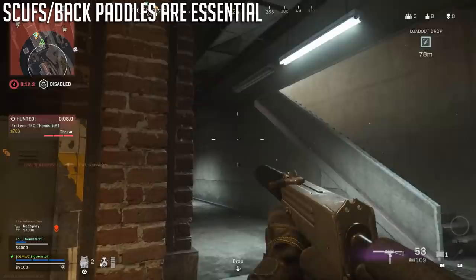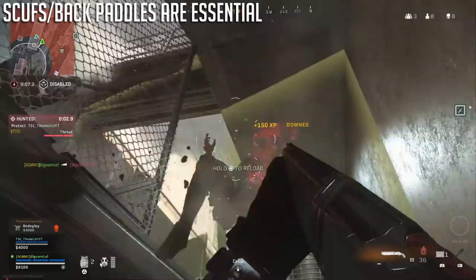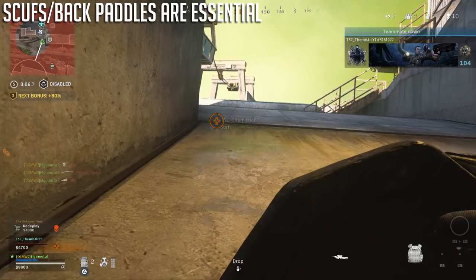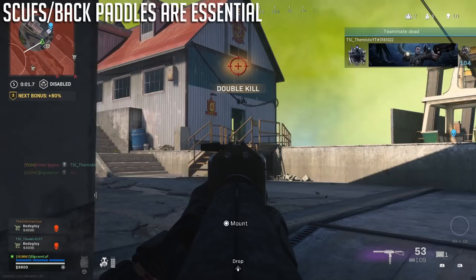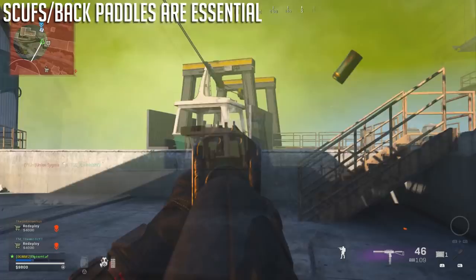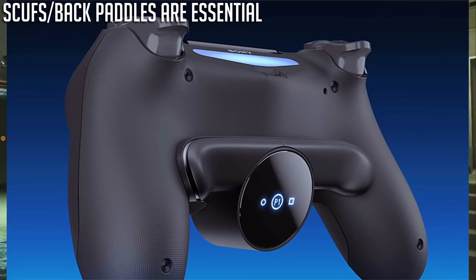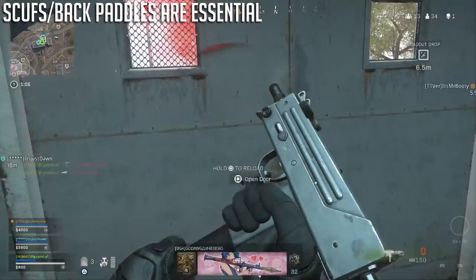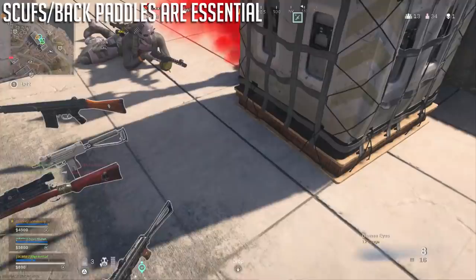First off, with automatic tack sprint it highlights the importance of having back paddles or bumpers on your controller. Mouse and keyboard players don't really have to worry about this, but if you have a base PS4 or Xbox controller without paddles, or don't play claw or bumper jumper, these tips won't really help that much and your movement overall is going to be worse than it could be. It can be so much better if you have a Scuf or a Battle Beaver, or on PS4 you can use the Sony licensed back paddle attachment, which is a cheap alternative to a $150 Scuf and makes a huge difference — you can jump without taking your fingers off the thumbstick to aim.